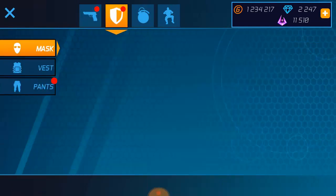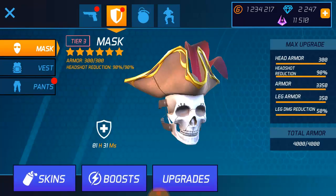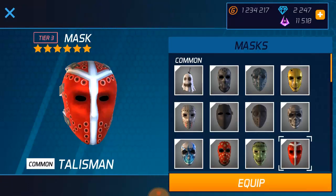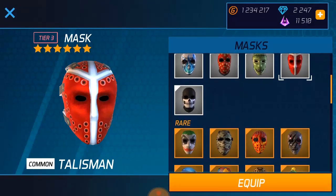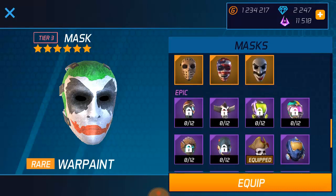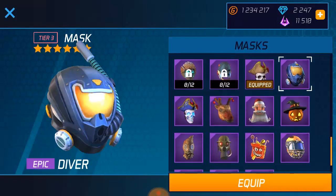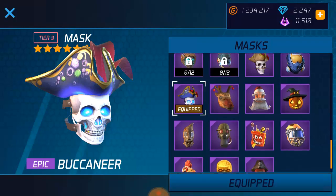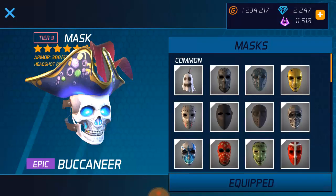Then go back to your mask, to the section for your mask. Press skin, then pick any mask you feel like — to use real or common, or go to epic. That is how you use skin for the mask.